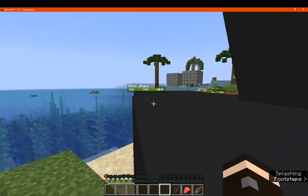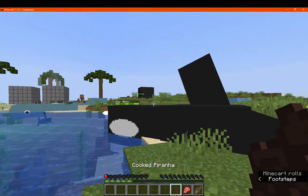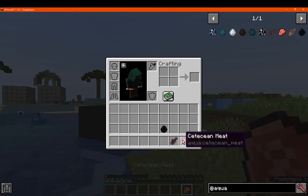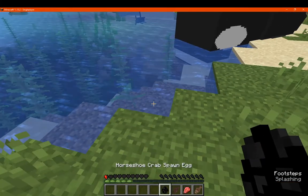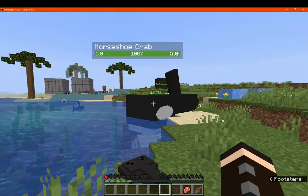And the killer whale, which is obviously quite large and has 50 health. Can't miss the horseshoe crab either, which is like so — that's 5 health.